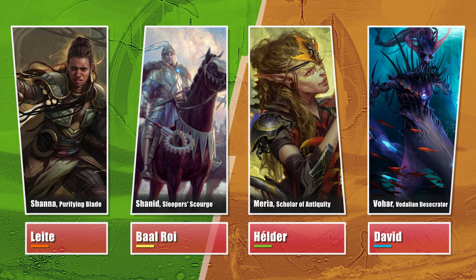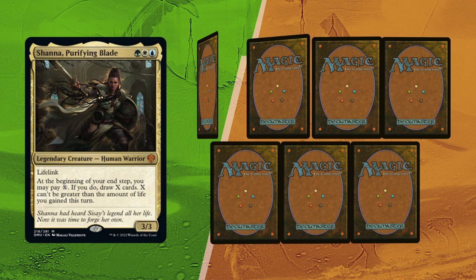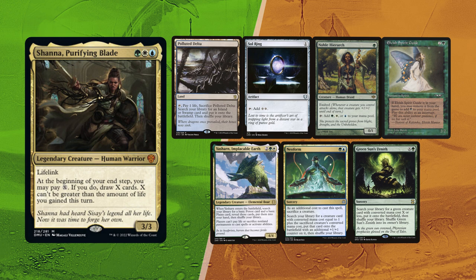Leite is going first and mulligans once, finding a fetchland to look at, but with a Sol Ring, Noble Hierarch, and Elvish Spirit Guide for ramp, allowing for a turn-two Yasharn, finding him the two basics of his deck. From there he can pivot his gameplan with Neoform and Green Sun's Zenith.